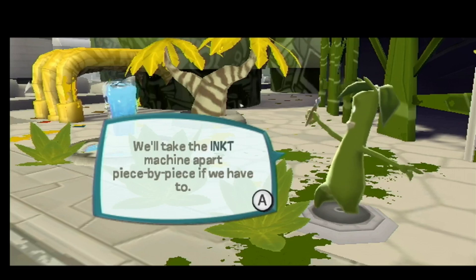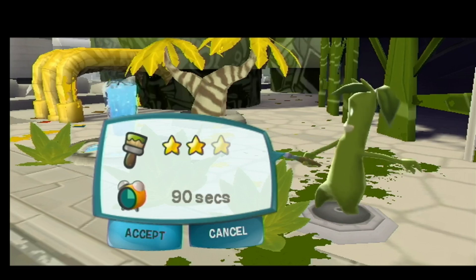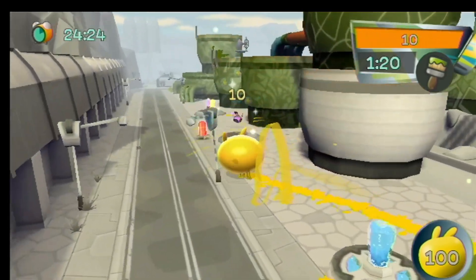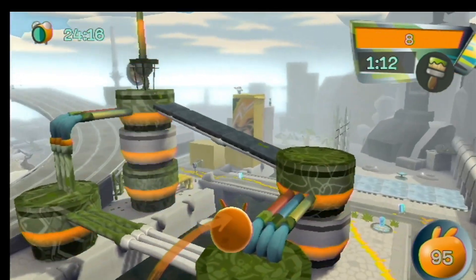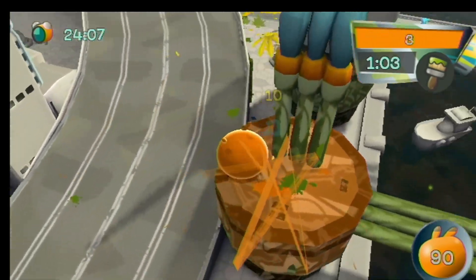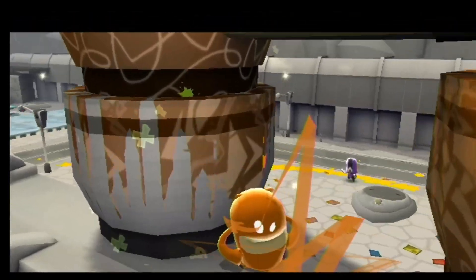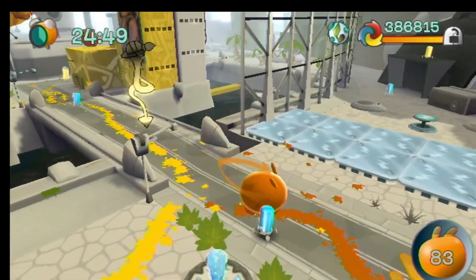We'll take the inked machine apart, piece by piece if we have to. Paint all of these silos orange, and we should hit the spire as well. You're the spire and their works, Blob. I almost said Bob. Okay, where is red? That way, apparently. I'm just going to take my time. Need to figure out where they're spawning from. Although, this seems like a good starting point.